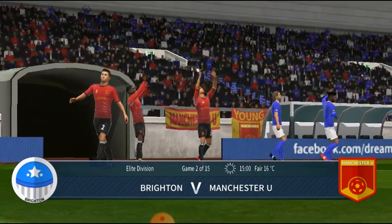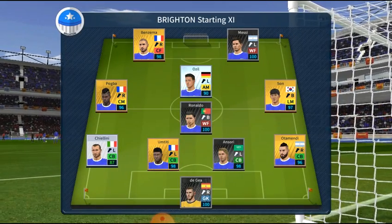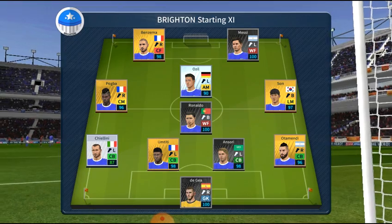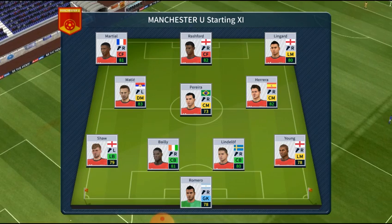Welcome to this thrilling encounter between these two teams. We've just got the team sheets in, let's see how they'll line up. They're playing a 4-4-2 formation. And here is the away team formation.